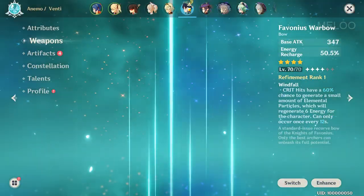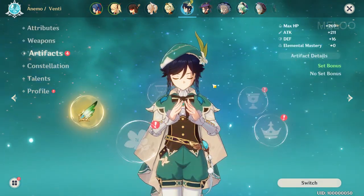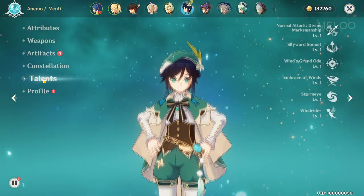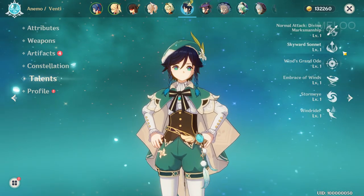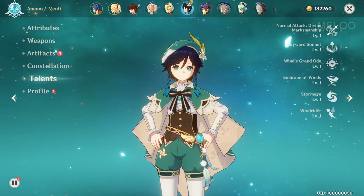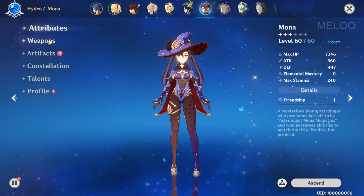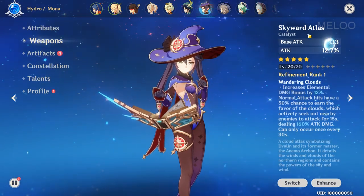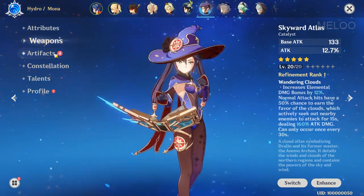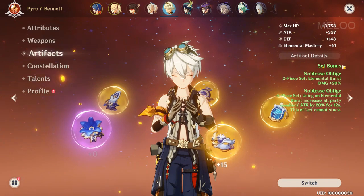Let's have a look at Venti. Currently no artifacts. He will get the same set as Sucrose. No constellation — I really don't use him much, even in Abyss Floor 12. And then Mona, who I also need to build. She has the Skyward Atlas — I kept two copies of it and didn't use them for refinement. She will get the Noblesse Oblige set. I pulled her about one and a half weeks ago, Constellation 1, no Talents yet.